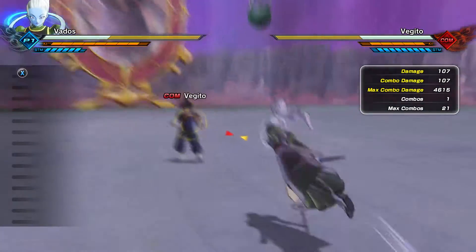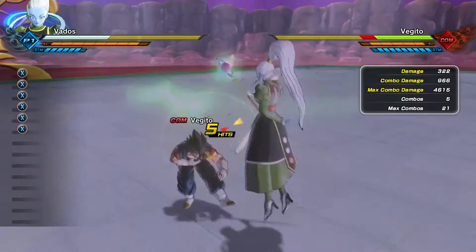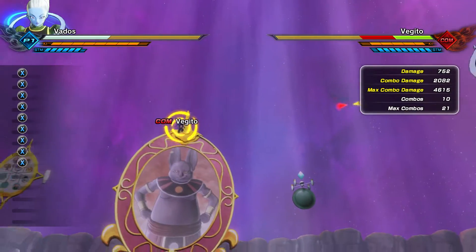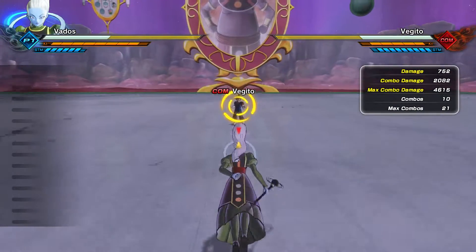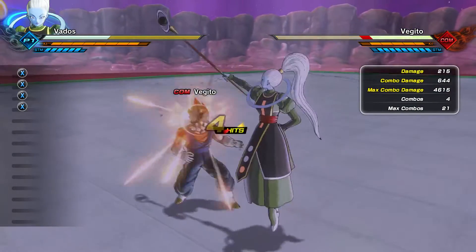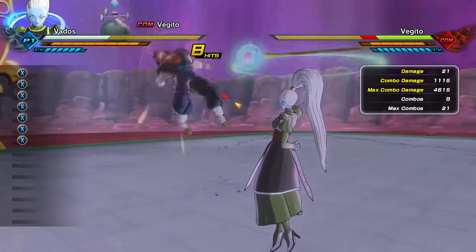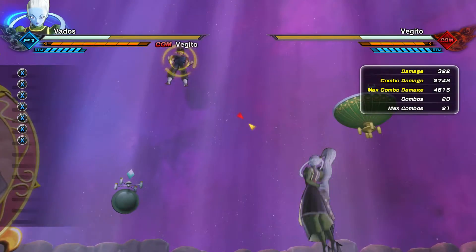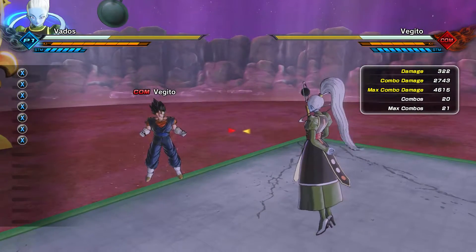So the secret is, for her regular light attack combo — where you just tap the light attack button, the X button or square depending on what console you're on — during the part in the combo where she starts spinning her staff like this, if you let go of the X button, she spins it a lot longer as you'll notice, and the damage is a lot better now.